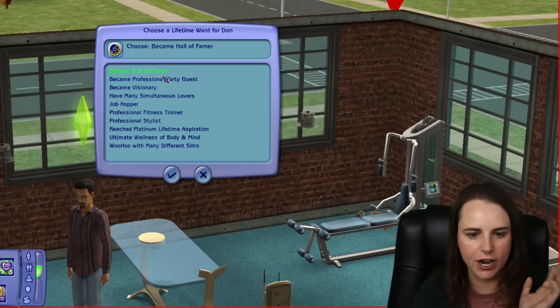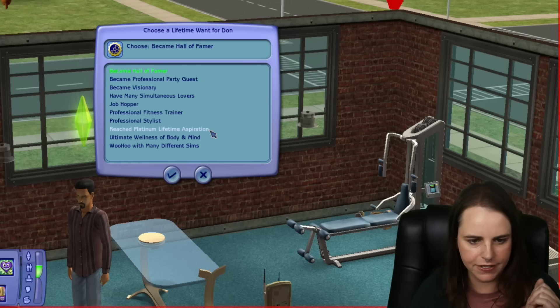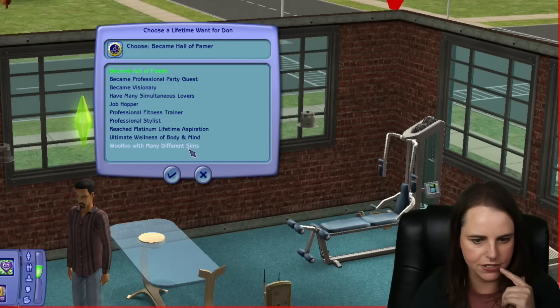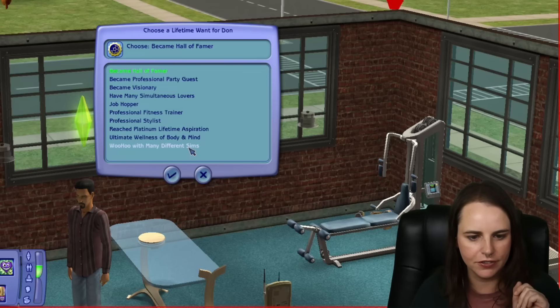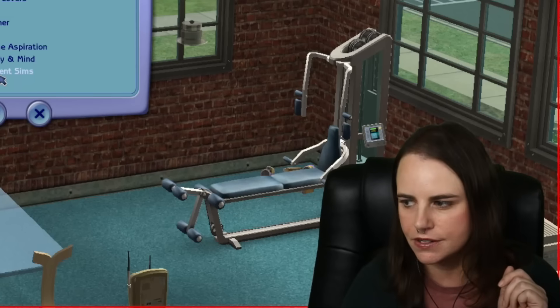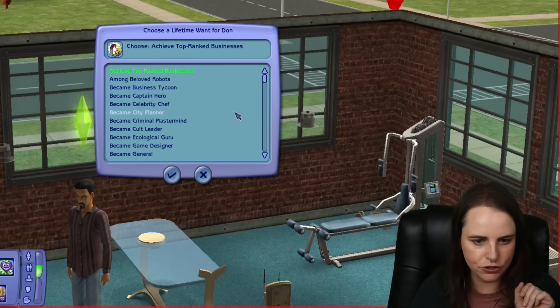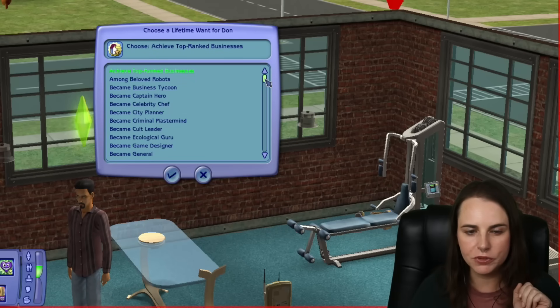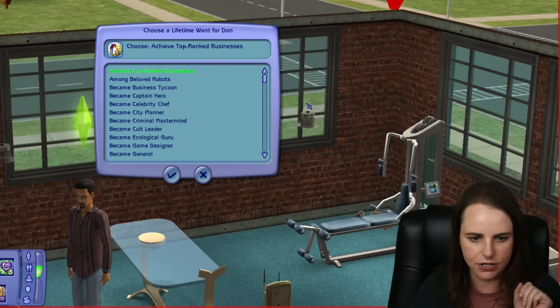I assume these are based on aspiration. We're getting: Become Hall of Famer, Professional Party Guest, Visionary, Simultaneous Lovers, Job Hopper, Fitness Trainer, Stylist, Reach Platinum Lifetime Aspiration, Ultimate Wellness of Body and Mind, and Woohoo With Many Different Sims. To Don I'd usually give him a romance-based want. When you ignore restrictions it brings up a list of all lifetime wants so you can choose from any of them, not just based on aspiration.